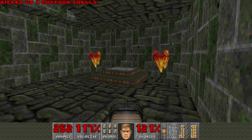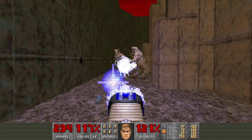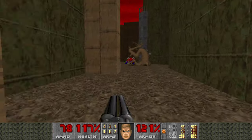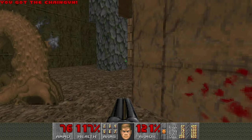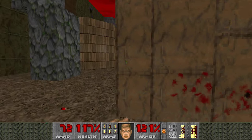Get your plasma rifle and immediately run through. If you don't run through, those guys will box you in that little room and you will be in serious trouble. All the Cacodemons should be dead. After these guys are dead, get ready for some chaingunners, a Mancubus, and an Arachnotron.